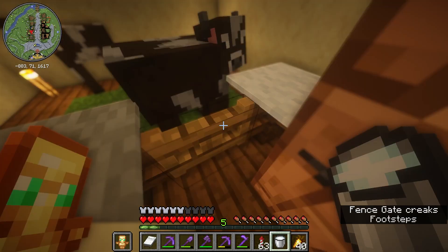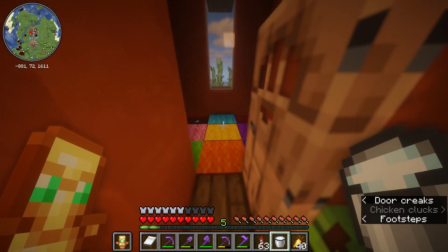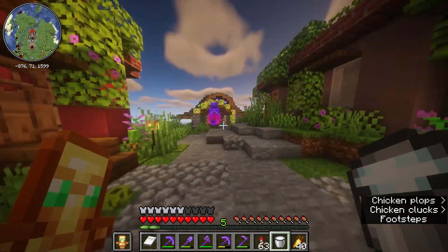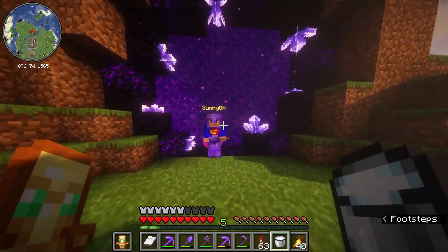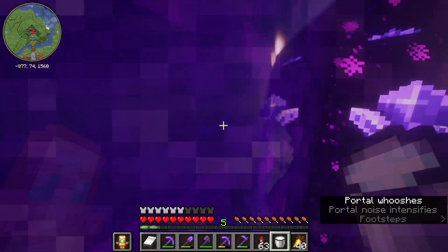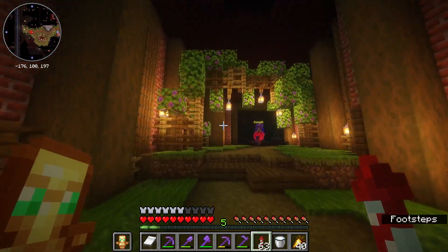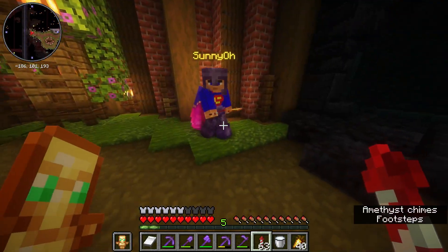Yeah, each of these buildings is going to have something — for example down there is the wool farm, and this field is cocoa beans. That's where I put all my bone meal because I have a bunch of farms on this island that make bone meal. It's going to fill the whole island eventually. I have a flower farm, and brown and all of that is used on the cocoa bean farm. The annoying thing about this nether tunnel was digging it out — so many lava bits.